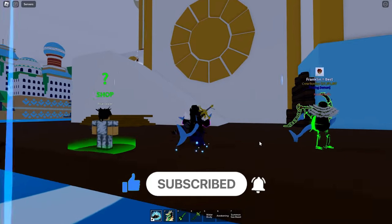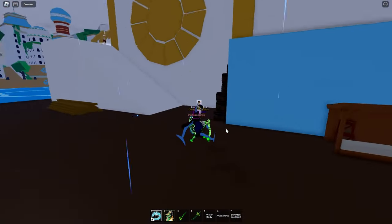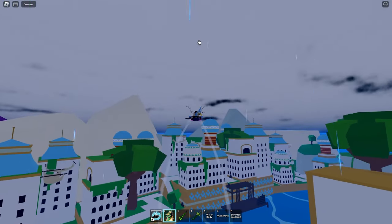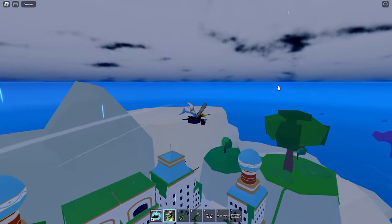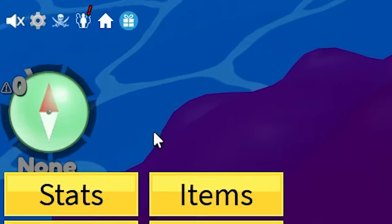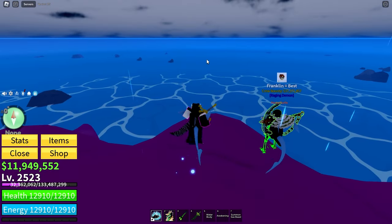First things first, you are going to want to be in the Third Sea and head over to Tiki Island, which is the new island. Once you're there, grab a boat and head out behind the islands — you'll see some rocks and stuff like that. With these rocks, near the compass, it will tell you the level of danger.